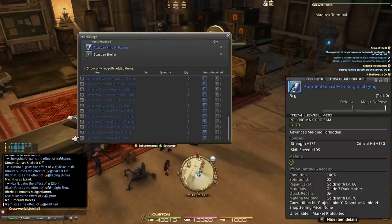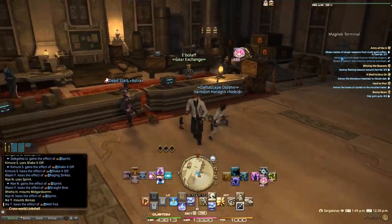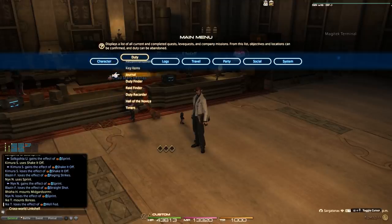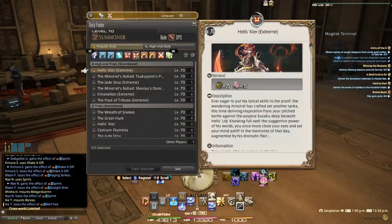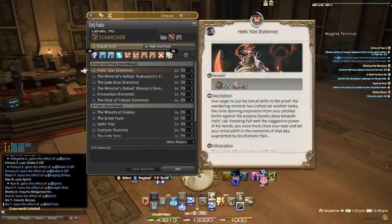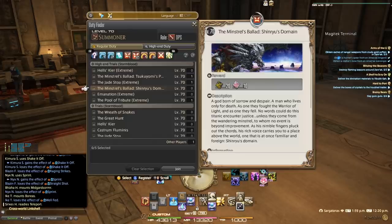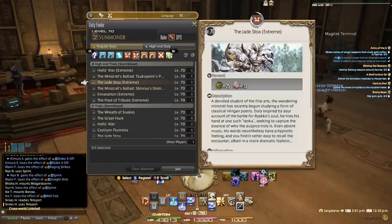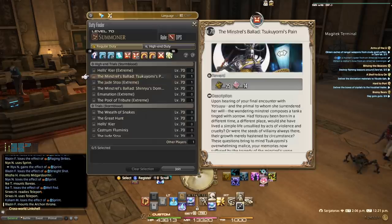We've covered tomes, dungeon gear, and raid gear. Now let's talk about weapons. Weapons can be acquired from Heaven-on-High at item level 365 — you have to run that content quite a bit, but it's a good weapon especially if you're leveling an alternate job. Under Duty Finder in Trials you have your Extreme trials and High-End duties. The Pool of Tribute and Emanation drop item level 320 weapons. Shinryu's Domain drops a 335 weapon, or tokens you can exchange for it. Jade Stoa drops a 355 weapon. Tsukuyomi's Pain drops 365.